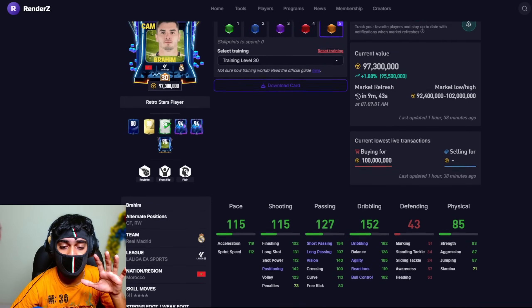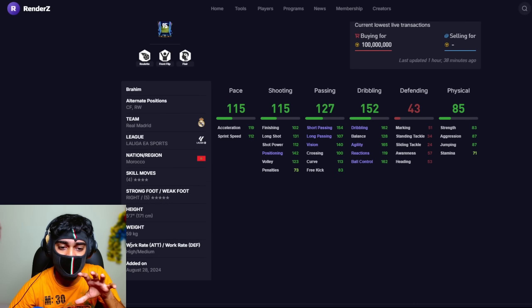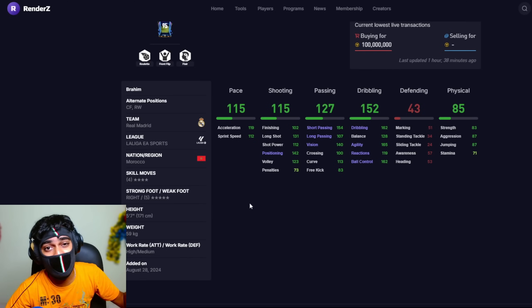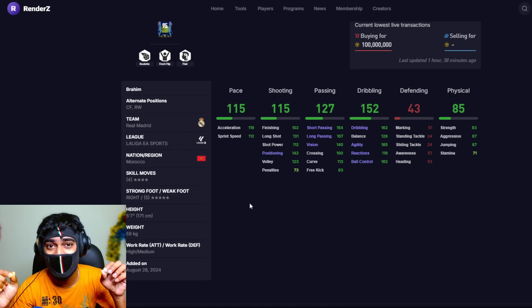We also have Brahim Diaz at 14 million base price. He has four-star skill moves, five-star weak foot, and some decent stats. He is a definite yes player — one of the best at what he does. A perfect bench player, and if you're a beginner, this player item is definitely going to help you out.